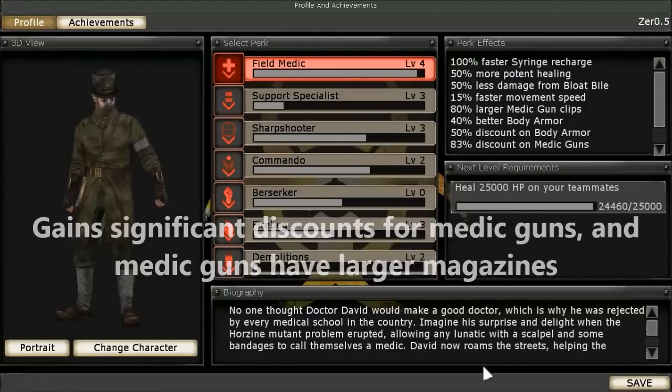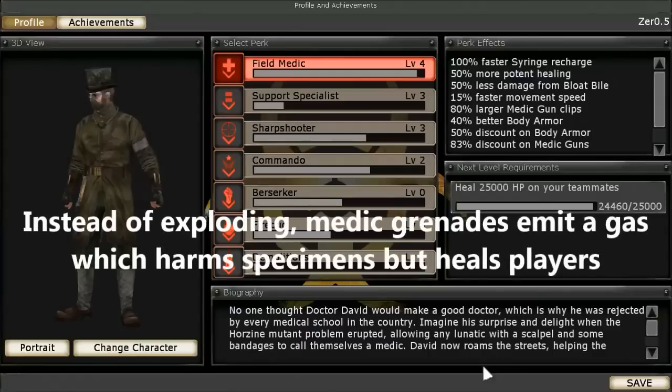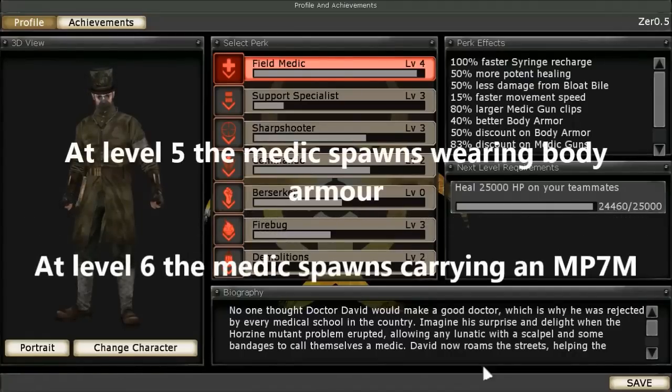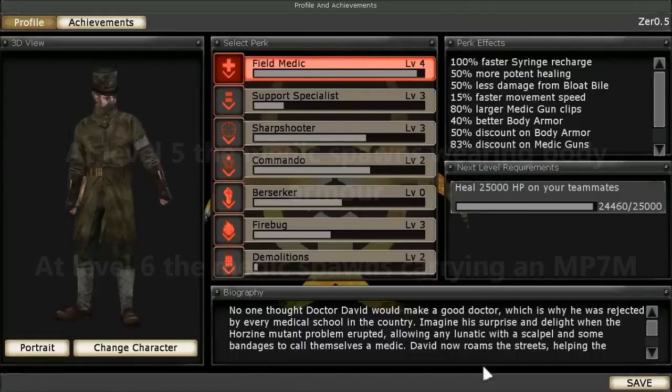The Medic has access to special grenades which emit a green gas instead of exploding. This green gas poisons the specimens but heals himself and his teammates. Upon reaching level 5, the Medic spawns into combat wearing body armor, and at level 6 spawns carrying a basic MP7M Medic gun.